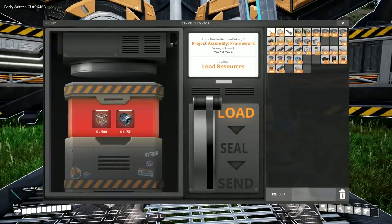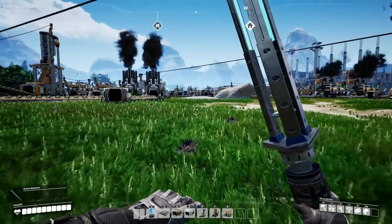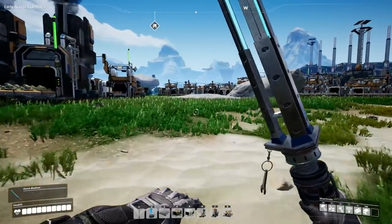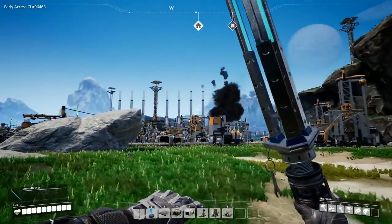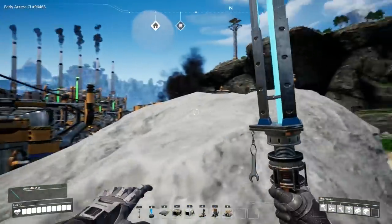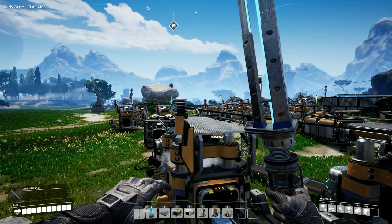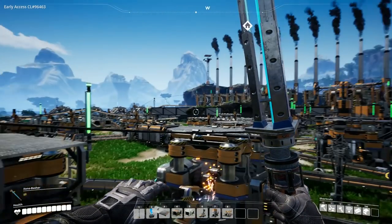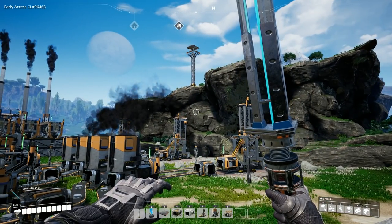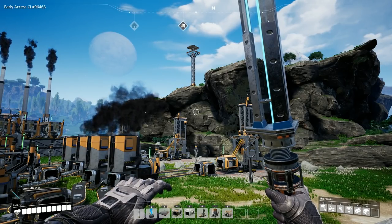Just going to double check - yes, we're needing modular frames and motors. I sorted out the coal supply for the generators because it was only using the Mark 1 miners as well as the tier 1 belt, so upgraded that to a Mark 2 miner and tier 2 belt which means we've got a proper coal supply. The same thing for the coal supply over at the steel area where there were a couple of tier 1 belts rather than tier 2, so throughput's good.